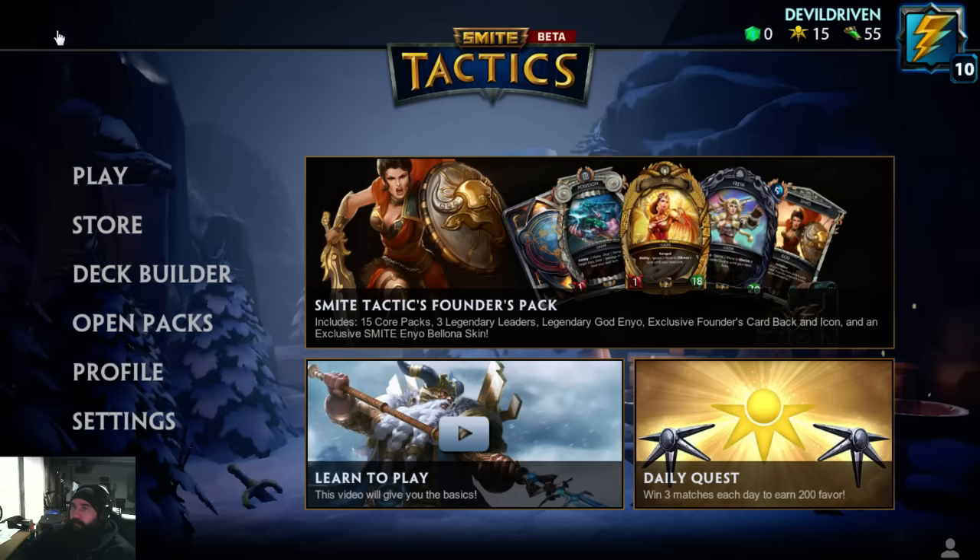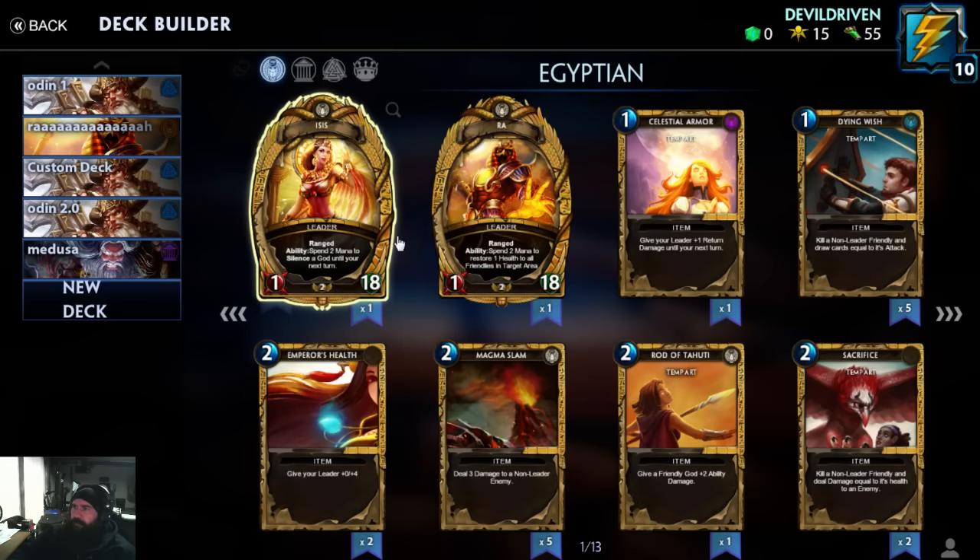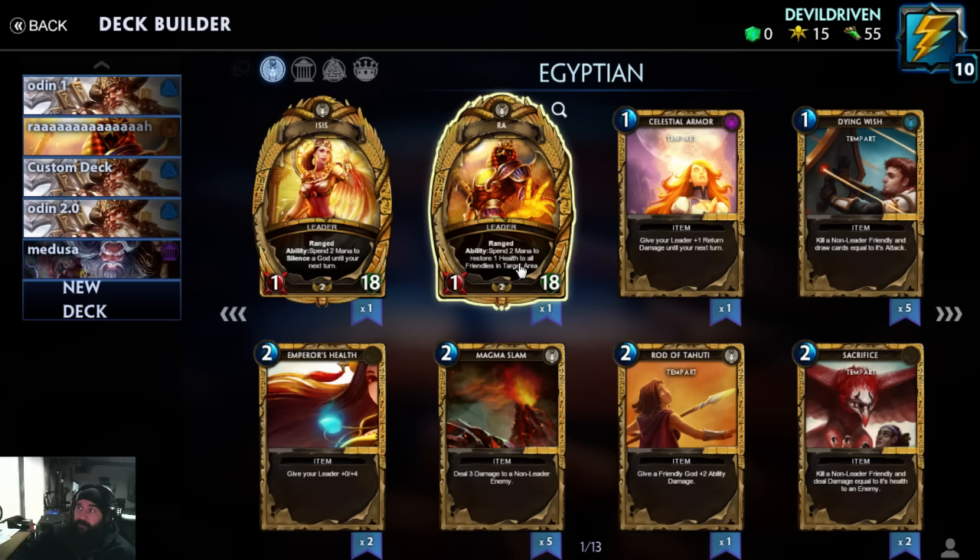Let's go back to our deck builder. We got two new leaders — or three: Isis, we got her with the packs. Spend two mana and silence a god until your next turn. Raw is my favorite — I love Raw, he just looks cool.